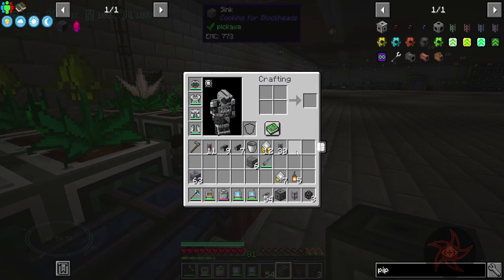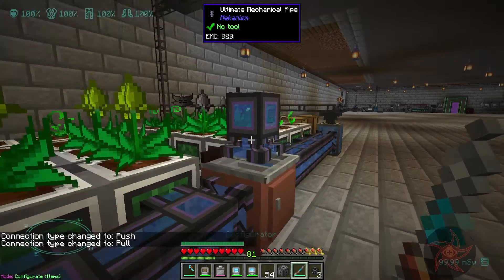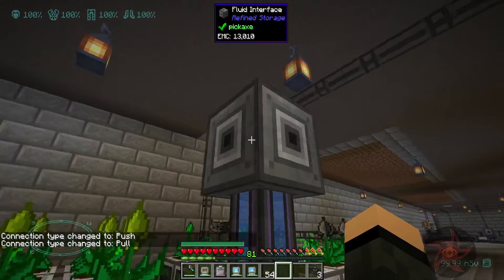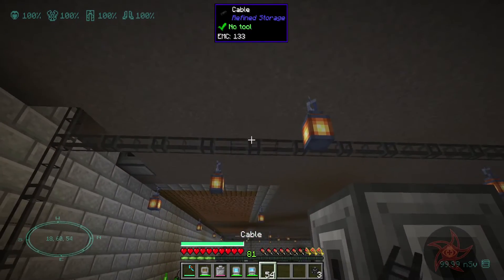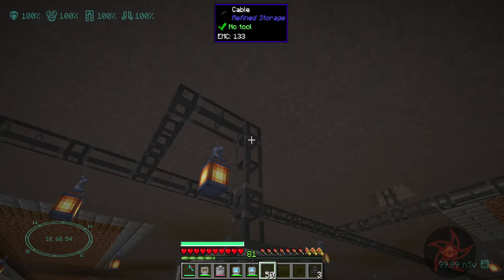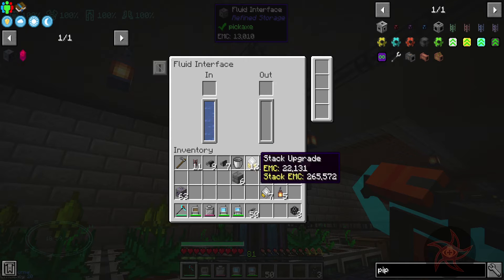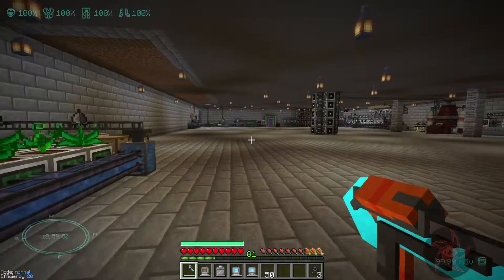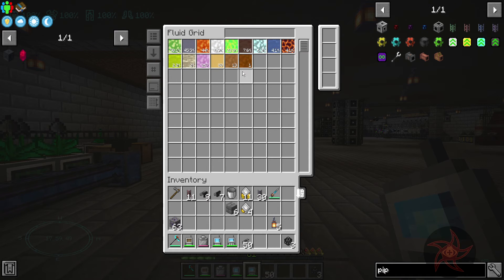Maybe if we do the pipe on top, and there's that fluid interface goes here — and of course there's a freaking lantern right there. You take stack upgrades? You do. Okay. And still when I'm not looking, it's not receiving water. I chunk loaded the area — I'm within range right now to chunk load it.